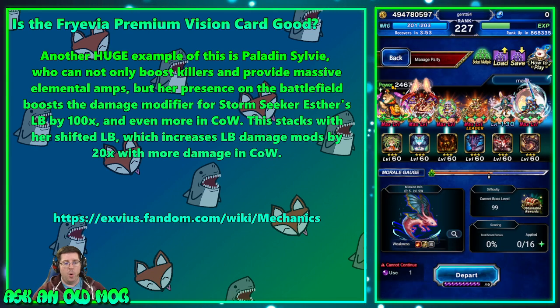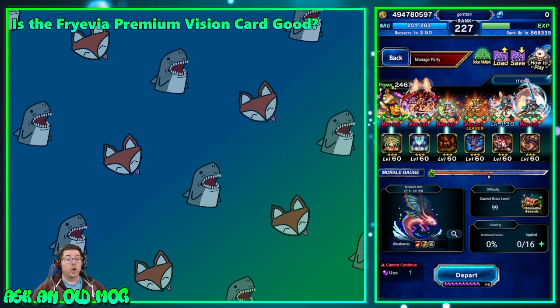For me, as somebody who plays Clash of Wills and wants to do well, the card is good — that's why I went for it. I got the vision card and then continued on to get Olive for her STMR and TMR, and I think it was a good investment. That said, your mileage may vary depending on how you play the game, so keep that in mind. I do think it's good for players who want to do well in Clash of Wills.